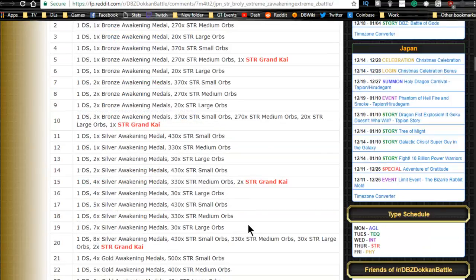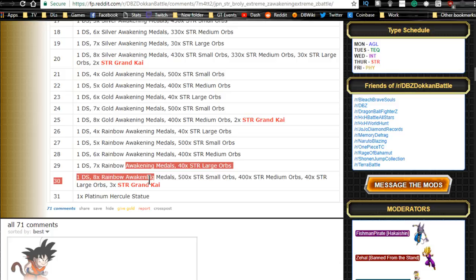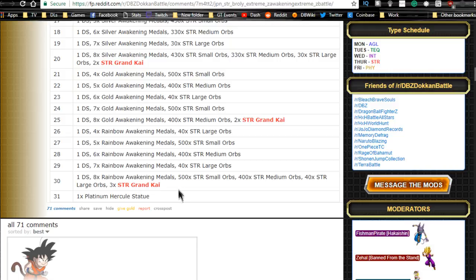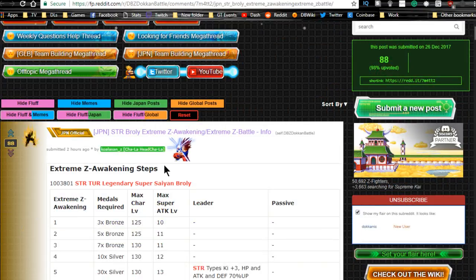You need to beat the Extreme Z Awakening event 30 times to unlock everything for him. The rewards include a lot of orbs and Grand Elder Kais, so it's highly recommended to do this event.